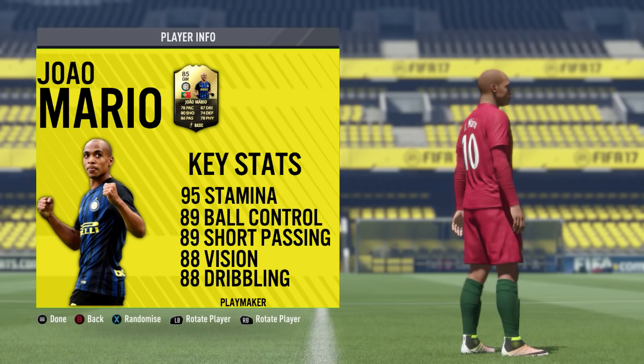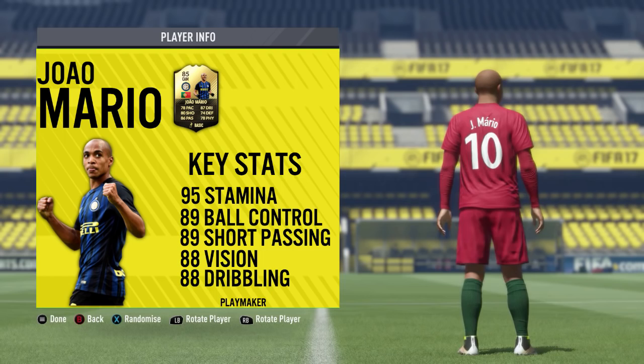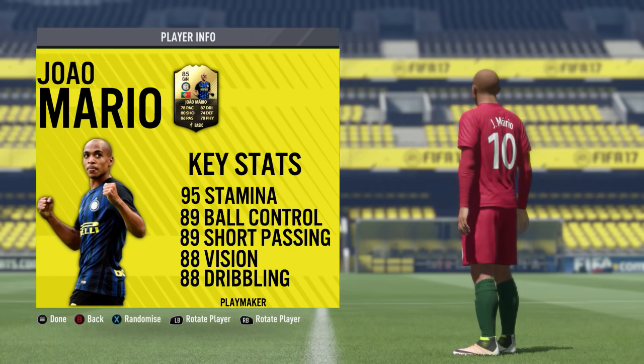Going through his top five in-game stats: he's got 95 stamina which is incredible, 98 ball control, 98 short passing, 88 vision, and 88 dribbling. The only trait or speciality he comes with is the Playmaker one, which isn't necessarily a bad one, but that is the only one he comes with.